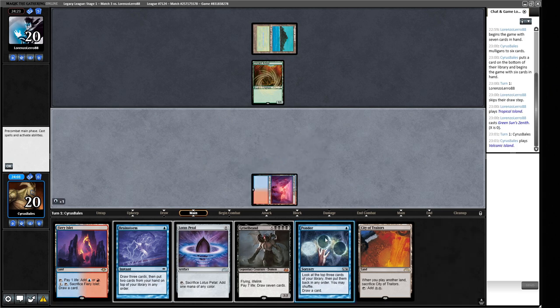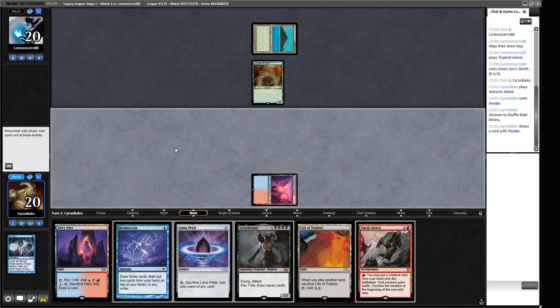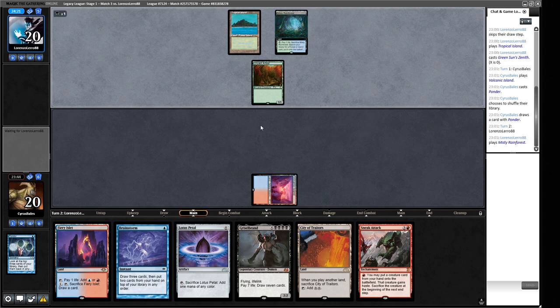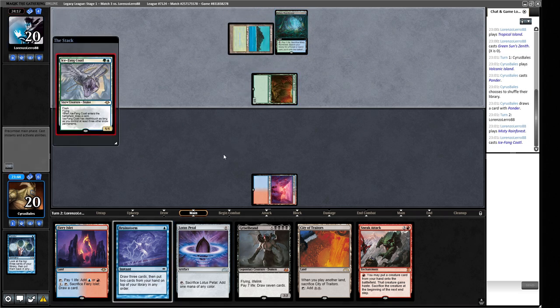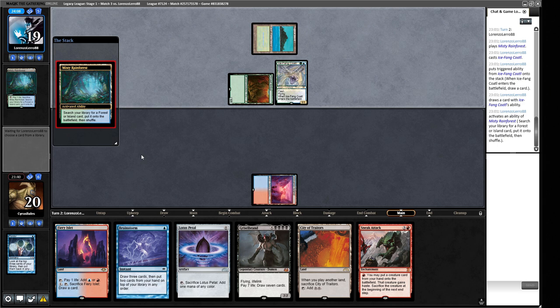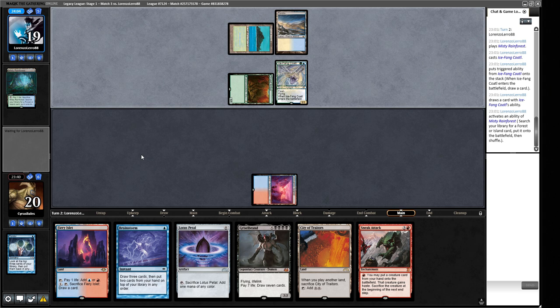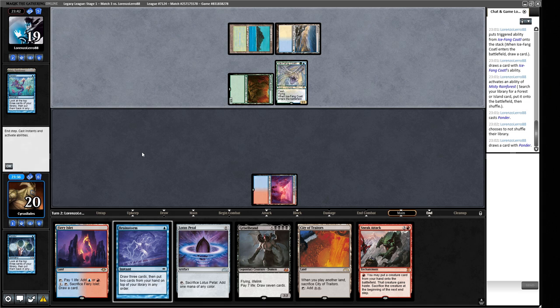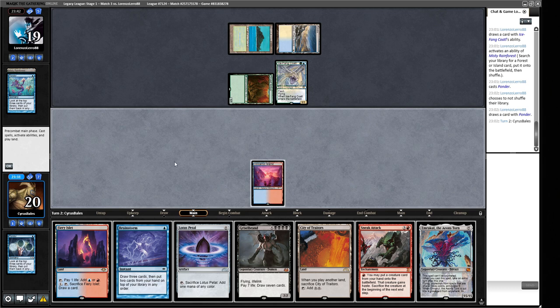We decide not to play Lotus Petal — it gives away too much about what we're playing. Better to bait our opponent in. A Tundra appears — could be Lorien. We Brainstorm at end of turn to find protection, since we'd like to sneak activate and put in Emrakul. We find a second Sneak Attack, which is very good. We put Griselbrand on top then Ponder. Our opponent has four cards in hand and didn't attack. We play City of Traitors and Lotus Petal to play around Daze.